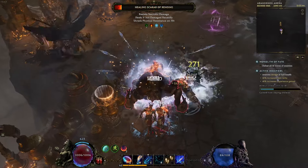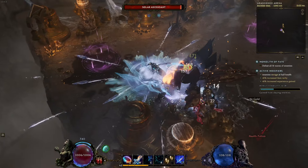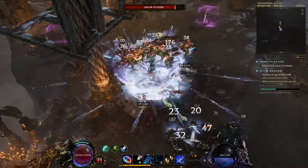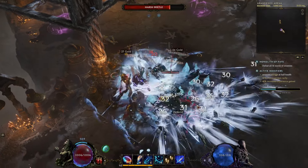I believe you can even swap elements — if you don't like the ice damage, you can go with fire or something else. By the way, you can sit still like this and just attack nearby enemies.